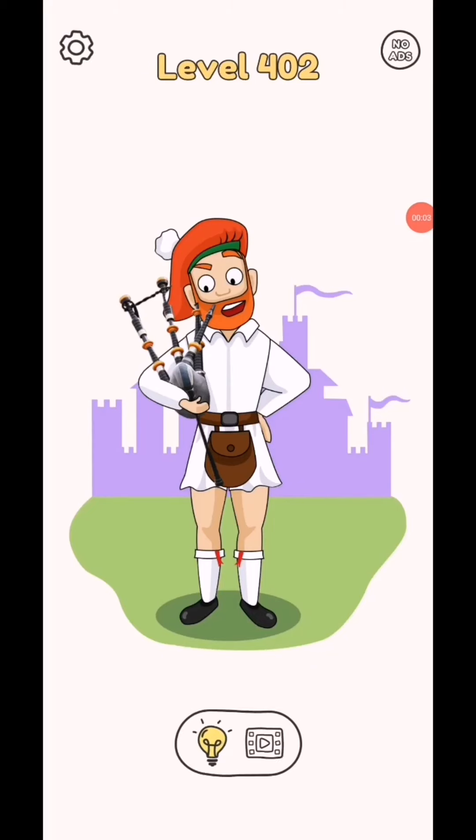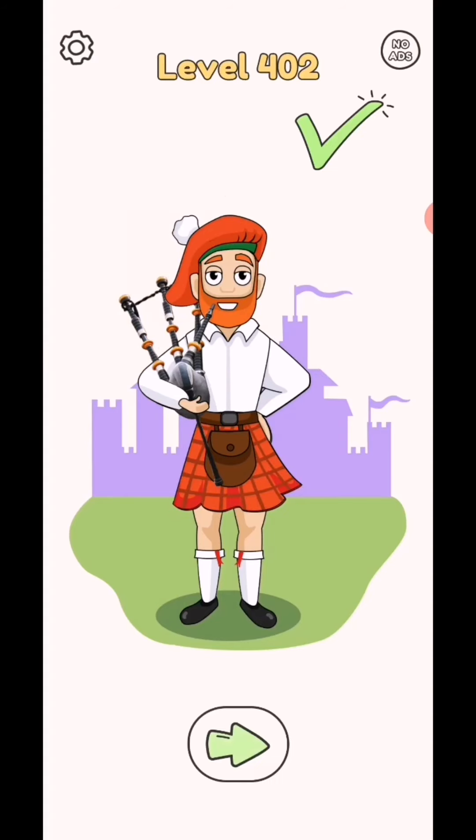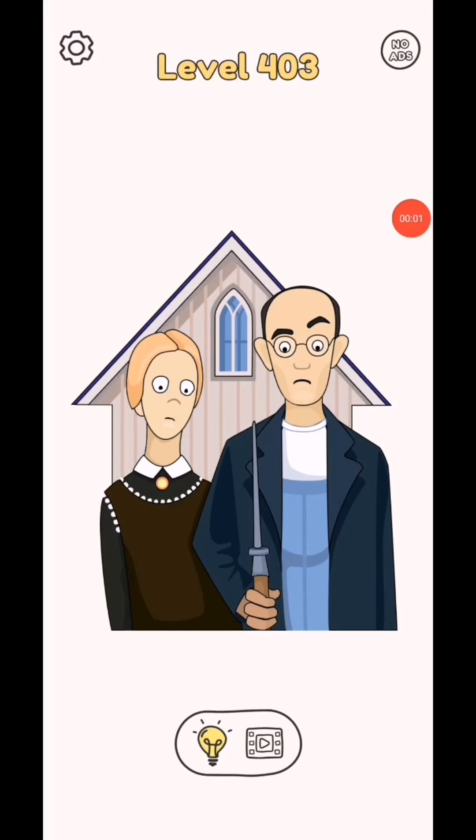Subscribe as a gamer for the test videos, click bell icon. Draw one part level 402. So in this level draw the stress like this, just like this.